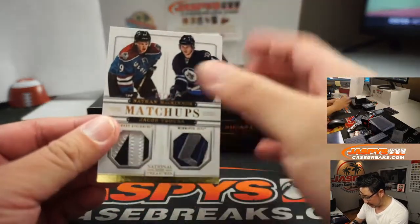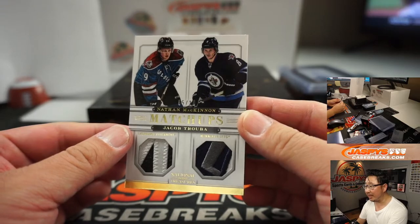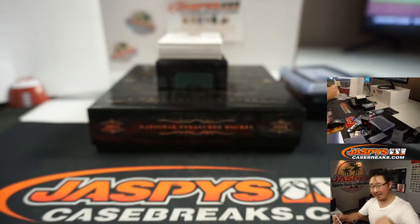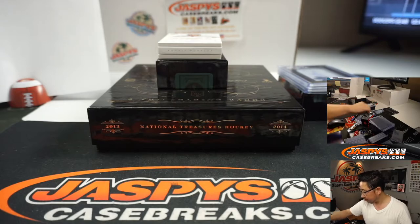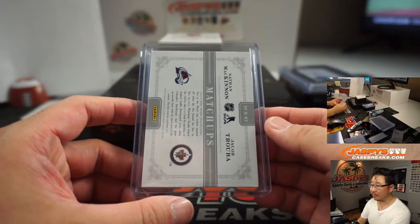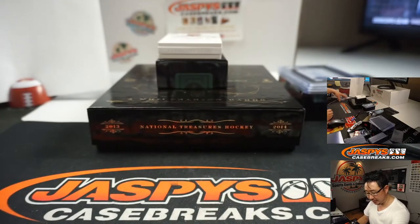We got matchups, five out of ten. Nathan McKinnon's pretty good, right? And Jacob Trouba — matchups dual relic — and no randomizer because it's a number block break, number five gets it. That's for John Stallone. One of our team members will be able to send that on, and then it's up to that person to reach out if they want to.